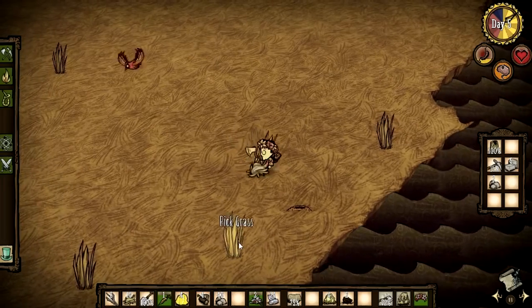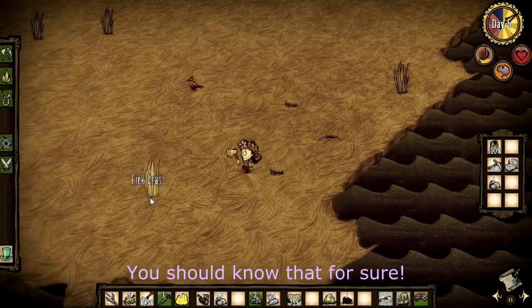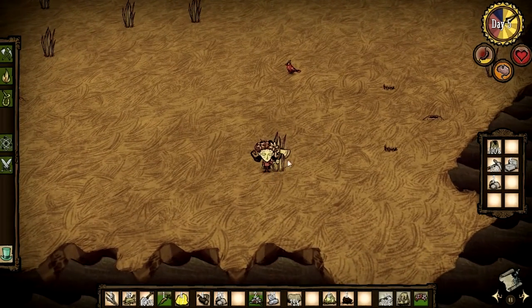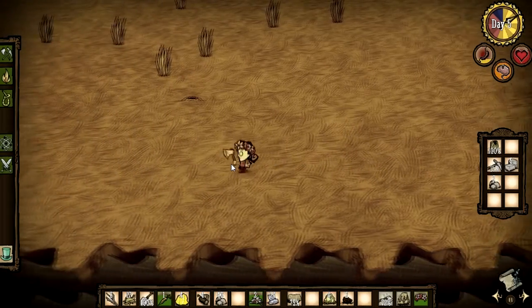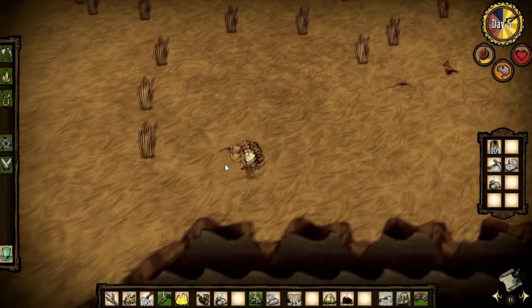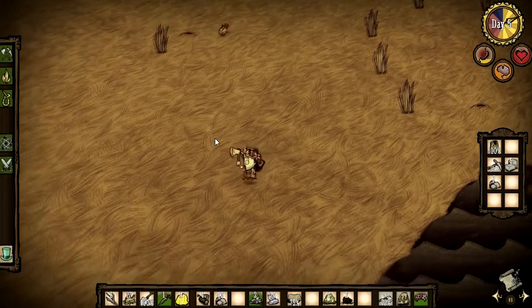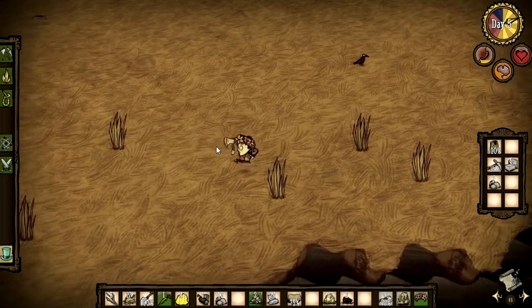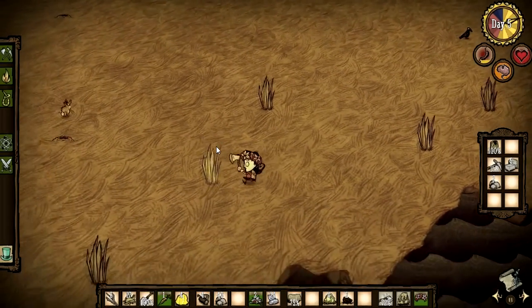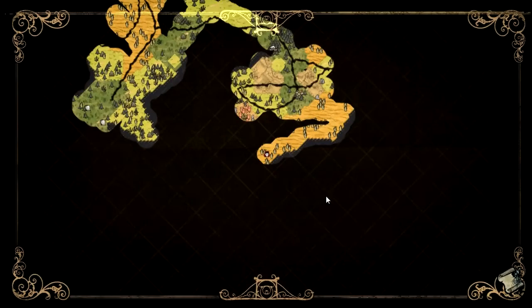I needed grass to craft something, I believe — I can't see it right now. Food is still very low, so I'm really in need of some food. That's the other reason why I went through some new terrain, but grasslands aren't the best for it, I believe.